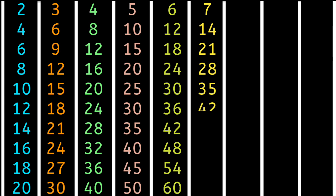7 6s are 42, 7 7s are 49, 7 8s are 56, 7 9s are 63, 8 9s are 72.